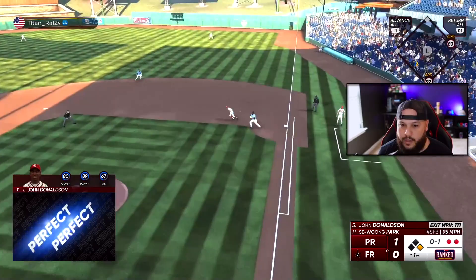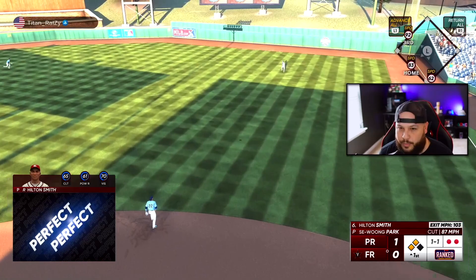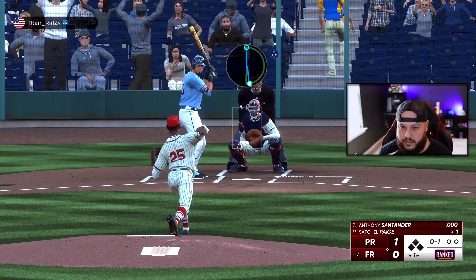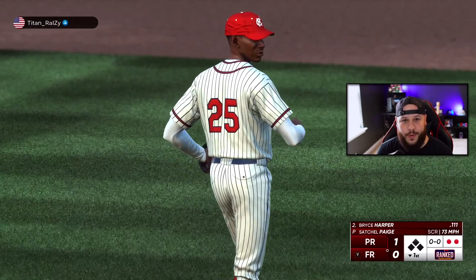Fastball — that's a perfect perfect down the line! 92 speed. We got two runners in scoring position with two outs. Let's try to bring them home — another perfect perfect over the right fielder's head. We take a good start. Second pitch of the game, fly ball to left field.